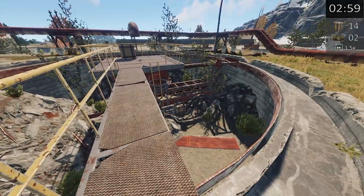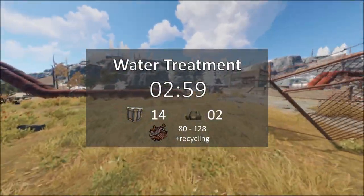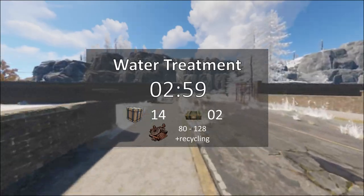Now you can choose to go recycle at the big building or head straight out. In total we found 14 boxes and two green crates. On an average run this means you can get anywhere from 80 to 128 scrap, plus any recycling you get from components.